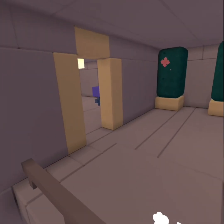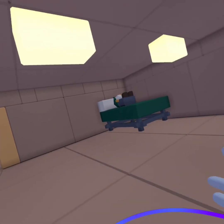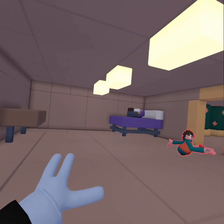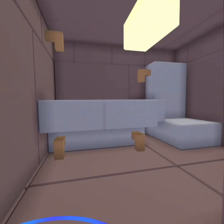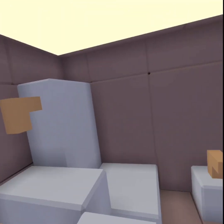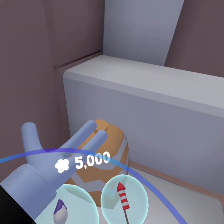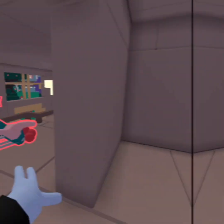If you come up here and go to the left, this is just a little bedroom. Two gnomes — that's my brother's favorite color green and my favorite color purple. And you come over here — there's a little bathroom area, a little egg, and just another bed.